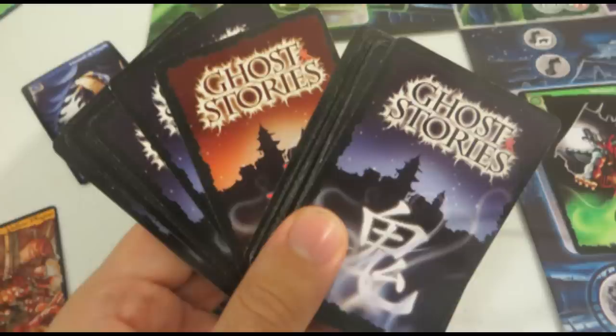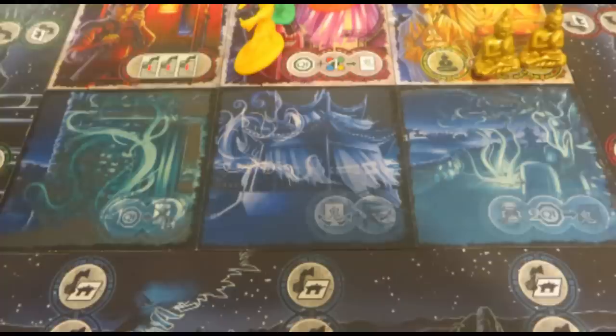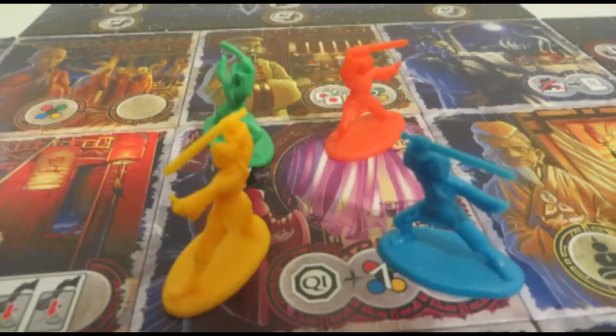You win the game if you manage to defeat the boss ghost placed near the bottom of the deck. You lose if you fail to do this before the rest of the deck runs out, or if any three tiles on the board become haunted.